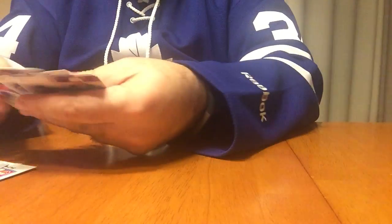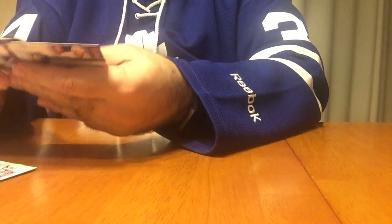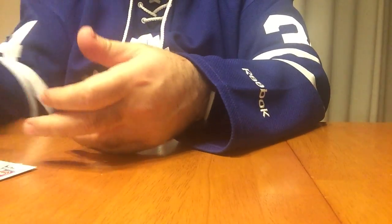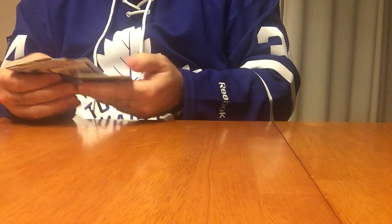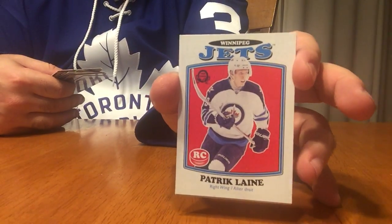Got an Upper Deck canvas of Travis Hamanick. There's something there, but it's not that, you know. And another canvas of Adam Larson. Would have been nice if we pulled a rookie canvas, but a couple canvases. Really the only good thing out of this was probably this Patrick Laine retro rookie card of O-Pee-Chee.